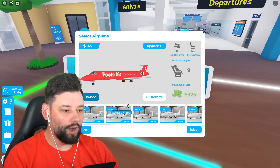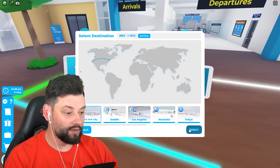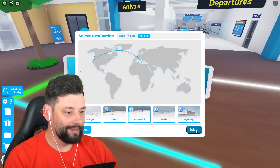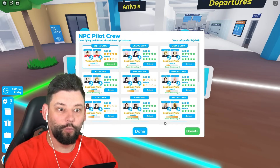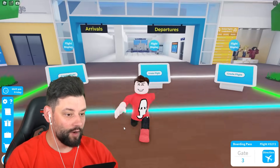We're going to use the ERJ145 for Fulls Air. Fly Fulls Air, boys. And I'm going to go somewhere with a really terrible passenger demand, like Santorini. That means less passengers on the plane. We're going to create this flight, complete it, then I'm only one away, which is really exciting. Nothing crazy. Let's just get rocking and rolling.